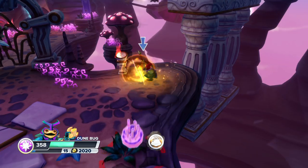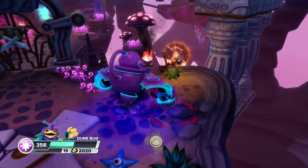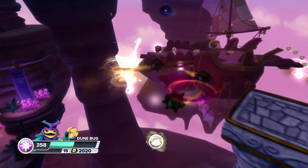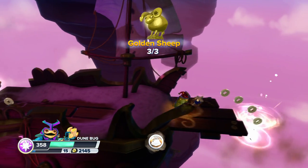And this section right here, we have the vortex golem. Go over here to the right, pull this, and go ahead and jump up these platforms. Jump in this vortex. Get this last golden sheep.